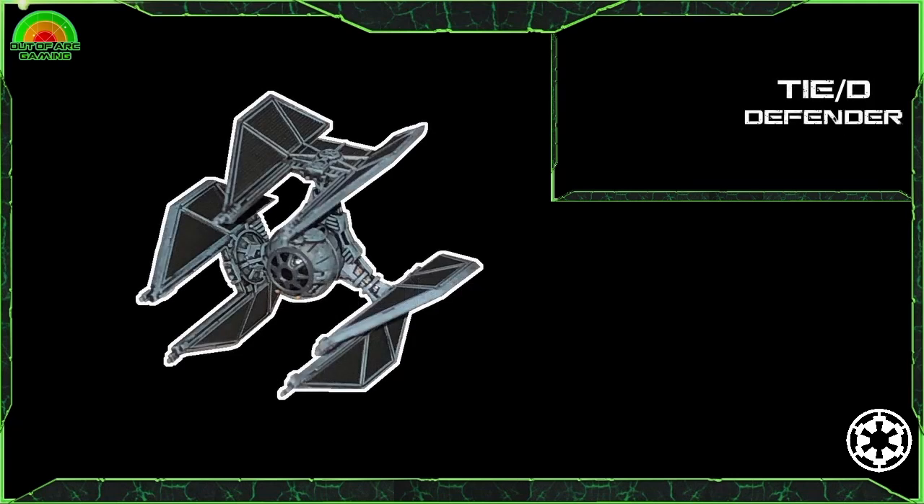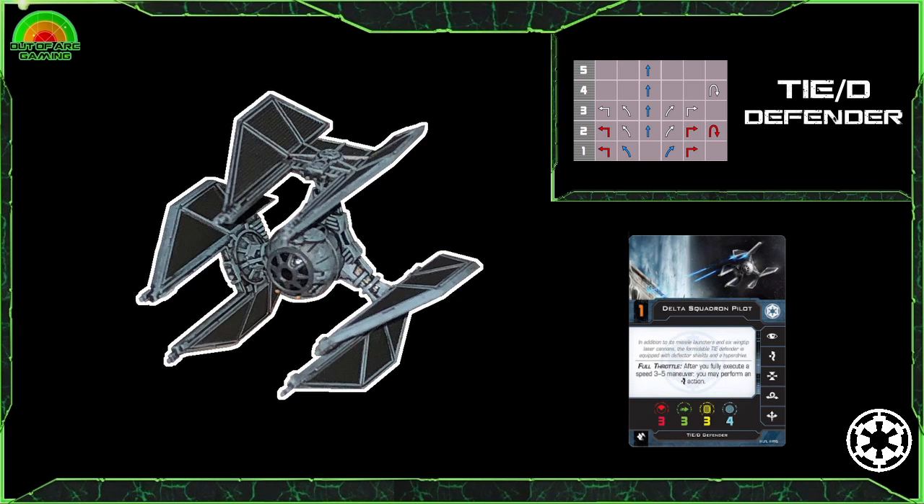Now it's time to talk about the ship that takes all of the positives of the TIE Fighter and cranks that dial to 11. It's fast, powerful and has a great action bar and ship ability to make any ace platform jealous — we are of course talking about the TIE Defender. This ship is so feared that many Imperial players wish they could take more than two, but it's highly unlikely they'll ever be able to. With 3 attack, 3 evades, 3 hull and 4 shields — what more could you ask for?